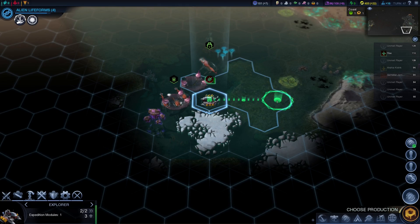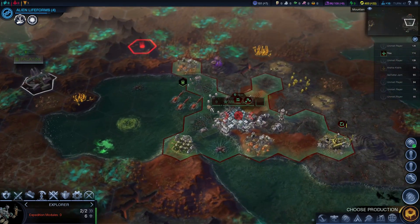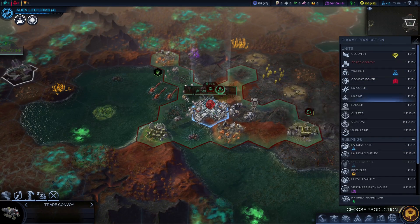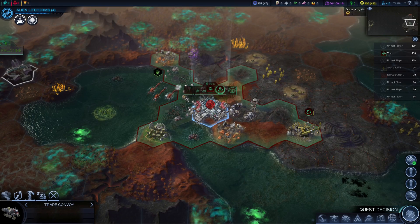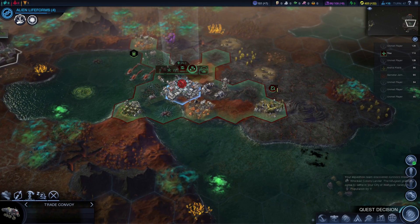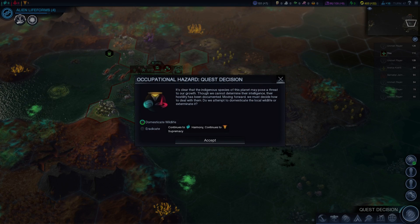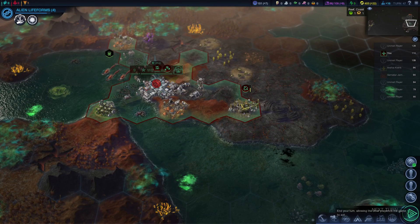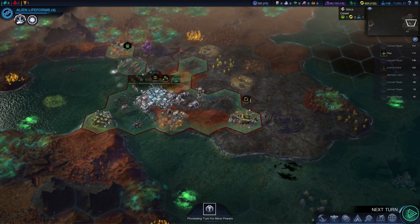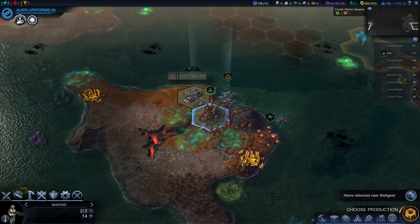All right, so that's my timer for the end of the episode. I'll finish up this turn and then we'll call it there. We'll do a laboratory so we can get better science. We can't establish a trade route — oh, we don't have any trade slots available, that's why. Let's eradicate the wildlife because we're gonna start attacking aliens anyway. I'll stop the recording and since I want to play more, I'll probably just start recording the next episode right after this. See you guys!